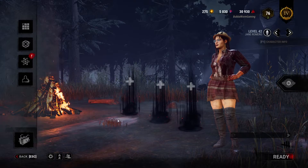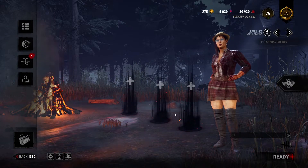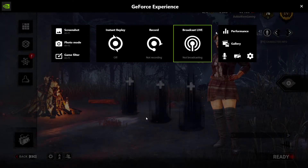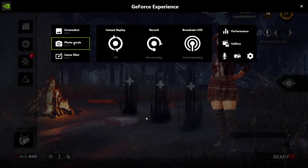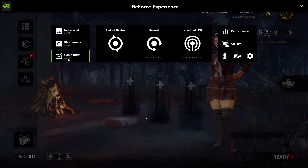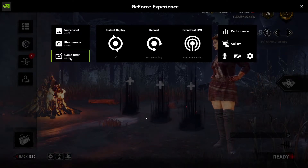You can go into Dead by Daylight and press Alt-Z. As you can see, there are a couple of different things you can do — you can actually broadcast live, you can record, use instant replay, take a screenshot, or do a photo mode. But right here on the left is a little thing that says Game Filter. You can press Alt+F3 to get this to pop up, but I'm just doing it this way.